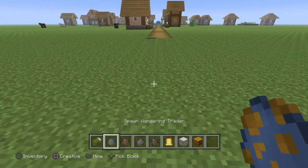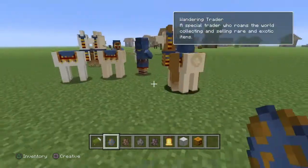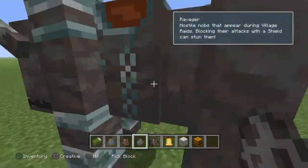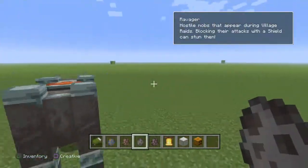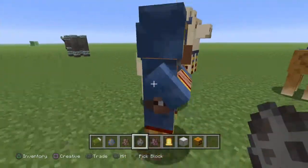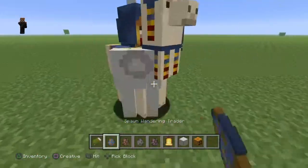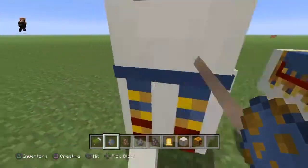We have a wandering trader, which is good. Now let's see what happens if I get a ravager near them. Hello, there's a wandering trader right here — the ravager doesn't seem to be doing anything to them.